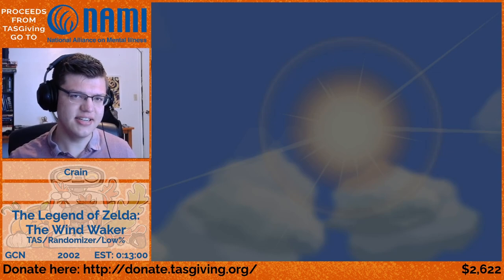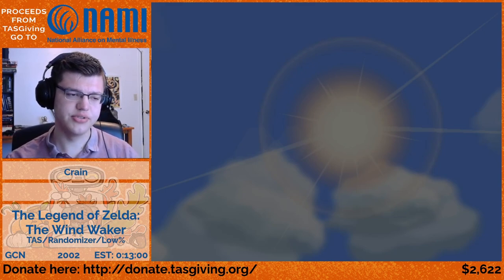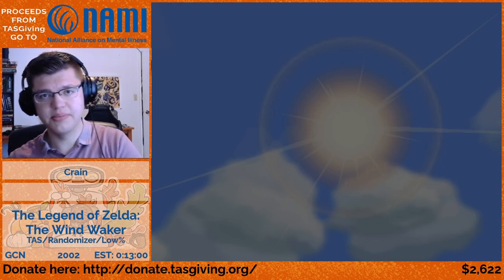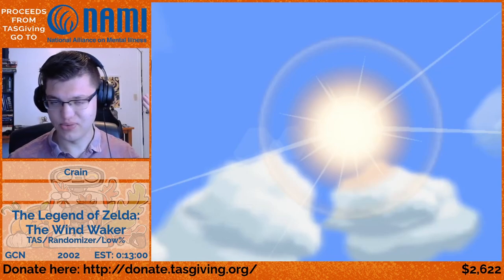The theory behind this TAZ is that I could have myself start with all the items needed to beat the seed and start at the right island, but that's kind of lame. So I restricted myself by saying I can't start with any items, but everything else is fair game. I rigged it to put me on the right island using a recently made application for Wind Waker Rando that lets us select where items are placed, creating kind of the perfect setup.